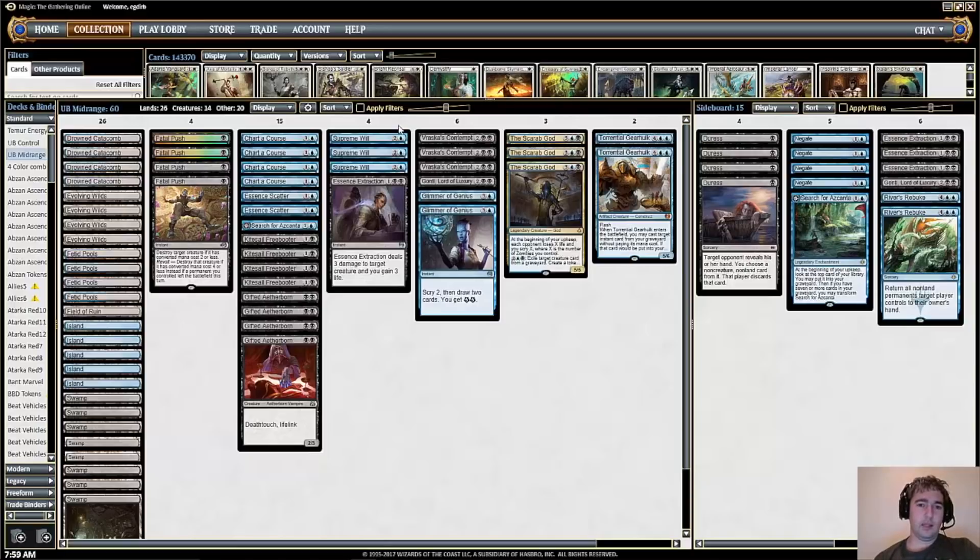There's also some other card draw: Glimmer of Genius is an instant, and we need a number of instants to target with Torrential Gearhulk. Supreme Will is a versatile spell — it works as both a counterspell and a form of card draw, which is exactly what this deck wants.